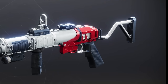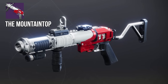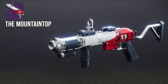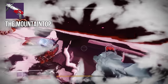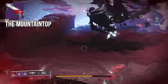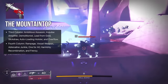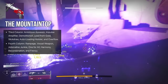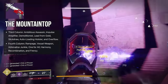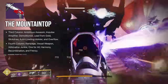Number eight on our list is Mountaintop — the micro-missile, rage-inducing kinetic grenade launcher. It's really like a hybrid rocket and grenade launcher, making it fun for clearing tougher targets in PvE, especially from range. Grenade launchers can struggle at range, but Mountaintop solves that — it's just a straight-line shot. In the first column: Ambitious Assassin, Impulse Amplifier, Demolitionist, Lead from Gold, Slick Draw, Autoloading Holster, and Overflow. Second column: Rampage, Vorpal Weapon, Adrenaline Junkie, One for All, Harmony, Recombination, and Frenzy. All damage perks in that second column.